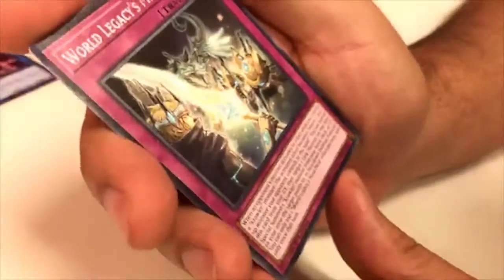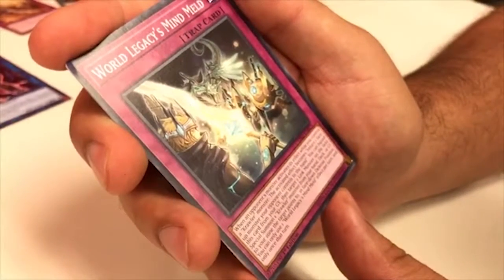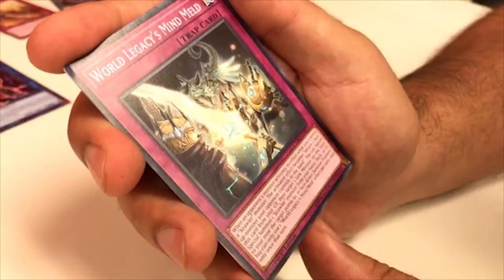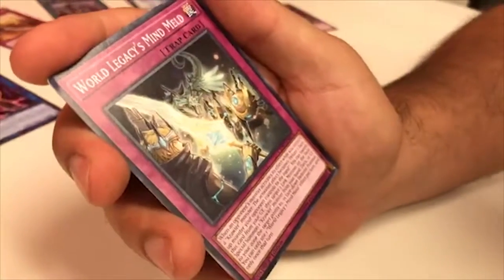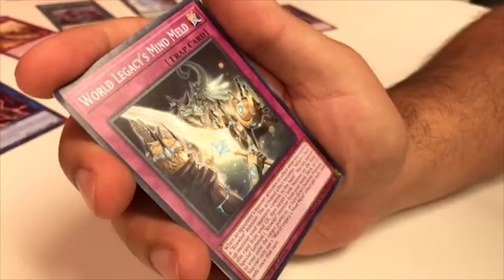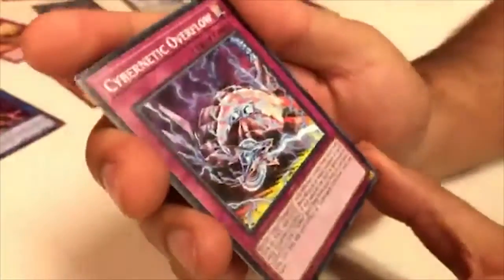World Legacy Mind Meld — when an opponent's monster activates its effect while you control a Crawler monster, that activated effect becomes: return one face-up monster your opponent controls to the hand. You can banish this card from your graveyard, then target one Link monster on the field; Special Summon one Crawler monster from your hand, deck, or graveyard to a zone that target points to, in face-down Defense Position. You can only use this once per turn. So if you like Crawlers, there you go.